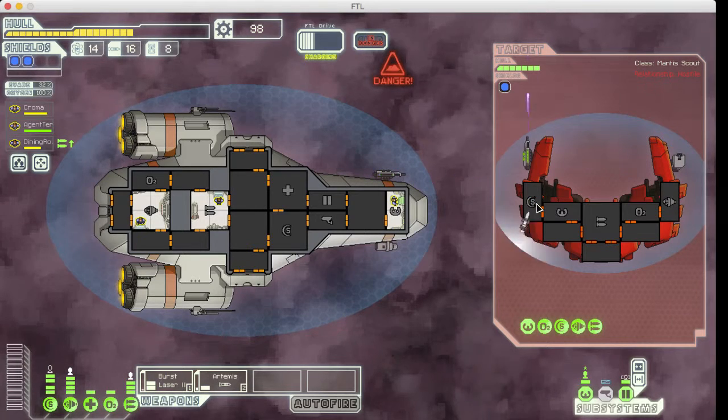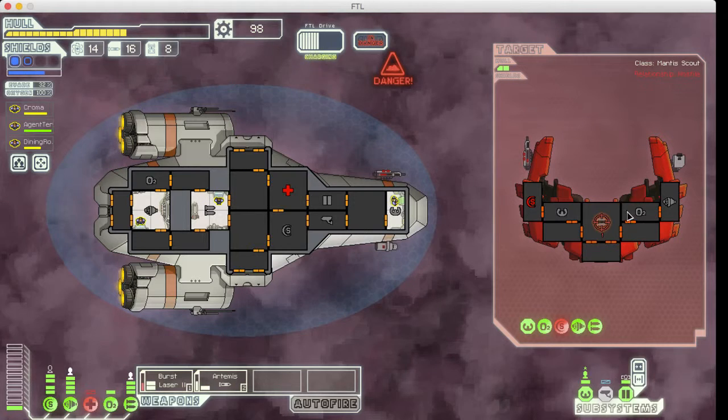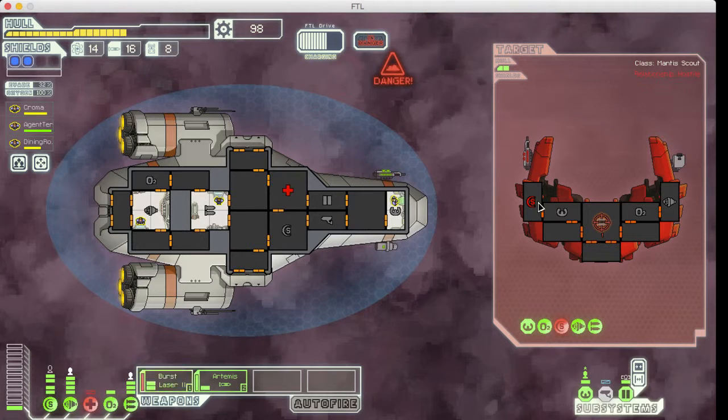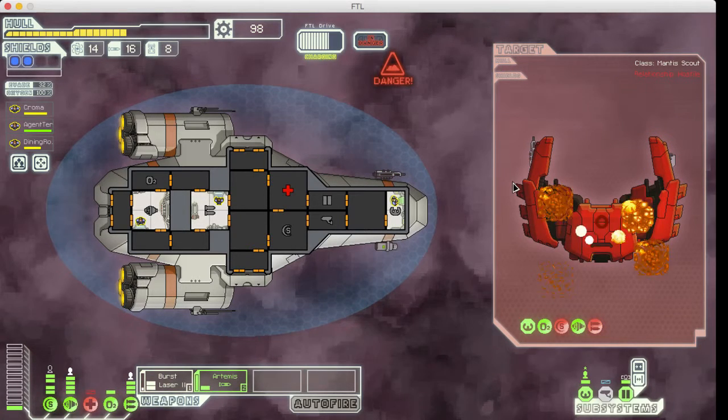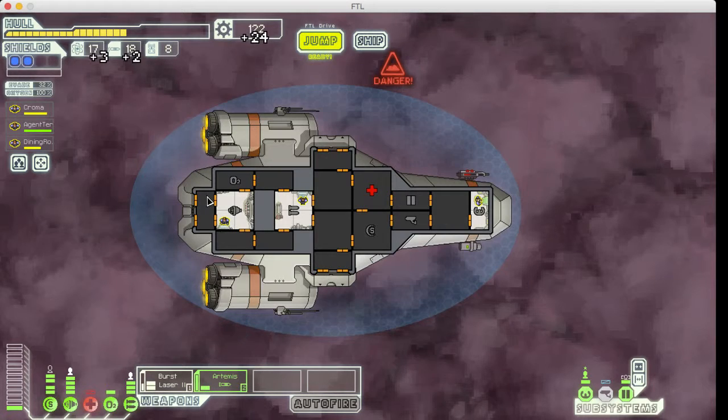Get those shields down as quickly as you can. Shields are always your first target in most cases. There are some exceptions, but if you have a ship with a lot of missile capabilities and not a lot of lasers or whatever, it might change — but you always want to get those shields down.